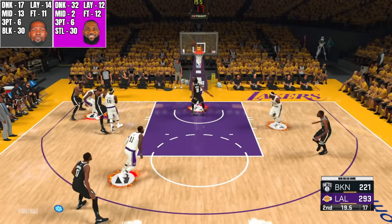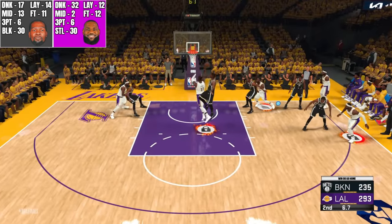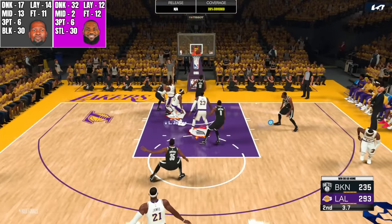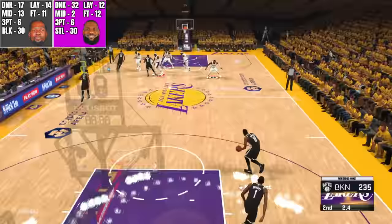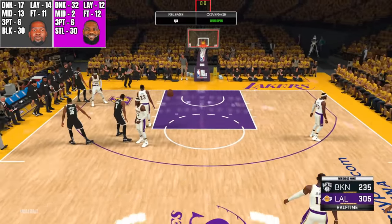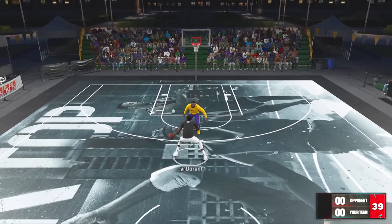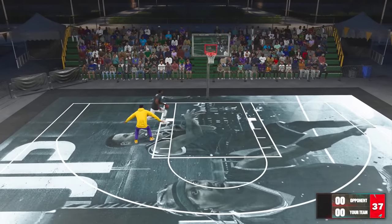Durant trying to drive — surprised it wasn't a foul, wow he made that. LeBron driving, pump fake — almost got blocked, but gets the layup to go — 12 points for him. Two seconds left — Durant with the Hail Mary, off to end the half. Final score of the half: 305 to 235. That was an insane scoring outburst from LeBron — I think he scored nearly 100 points there.